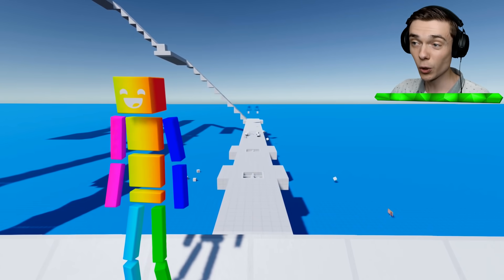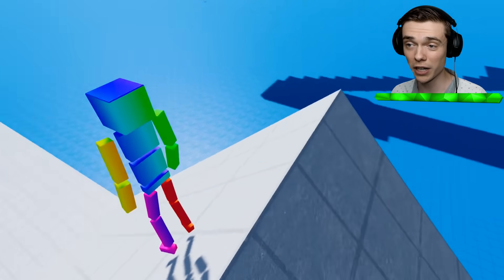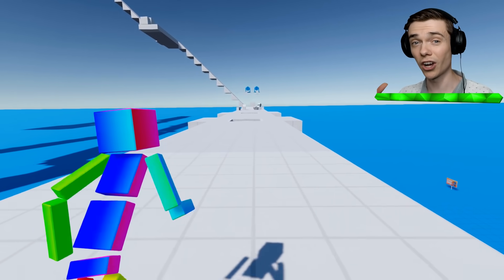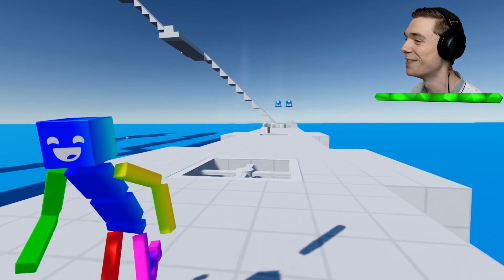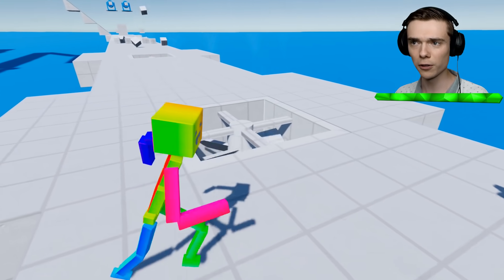Did you do it? All right. We are going to get an infinite amount of ragdolls down the crash course. We're going to spawn them right over there. But first, we're going to try and find out what it's like to run on a gravity crash course. I have my rainbow skin on and I am ready to roll. The first objective is a normal fan.